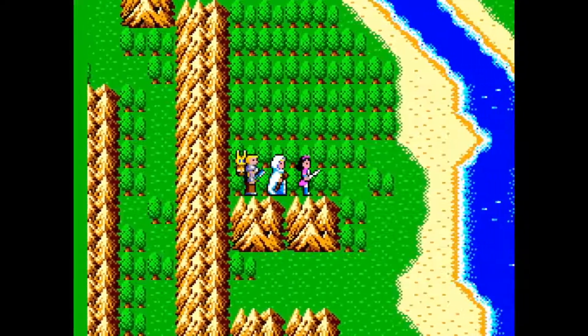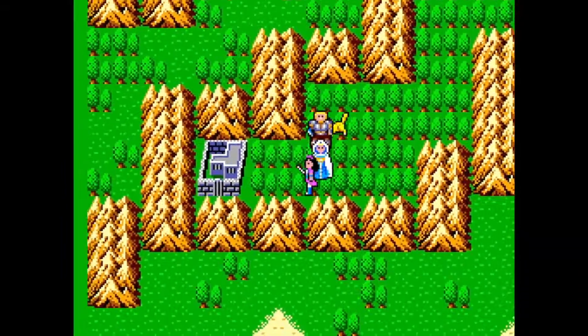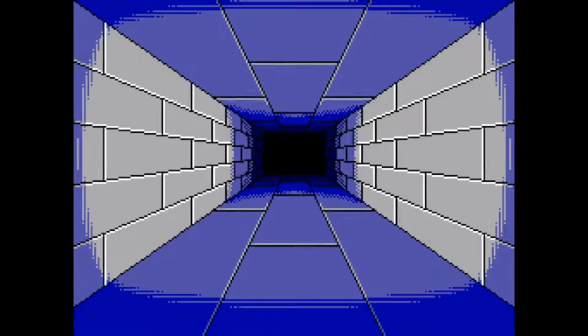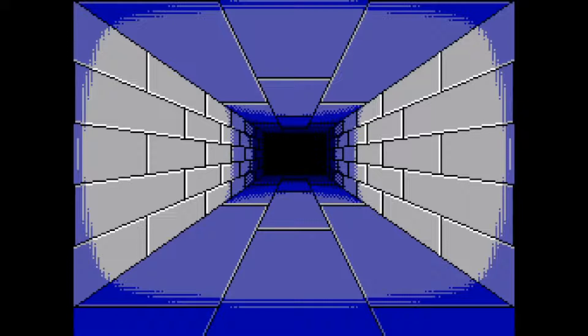We're going to walk along this side until we reach the passage. Take a left in here, and there's the Toronto Prison. Walk through, and notice that you don't need a flash this time. Head straight. Do you have your road pass? Yes. I can proceed inside — there are no encounters in this area.